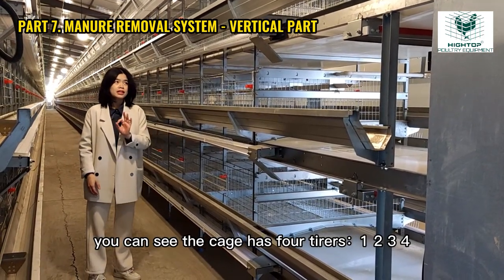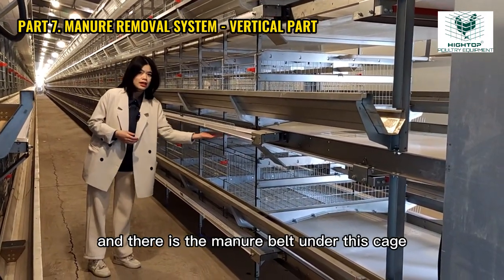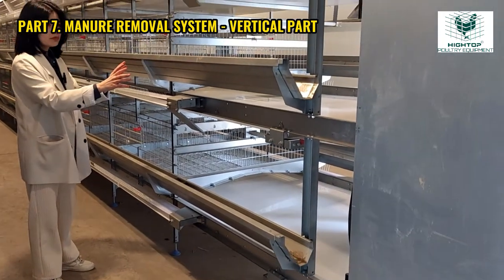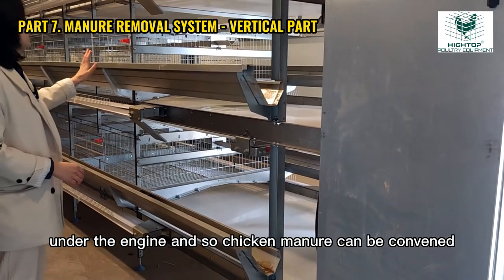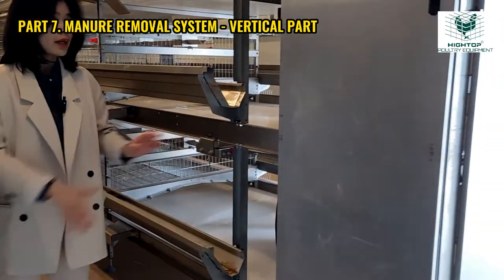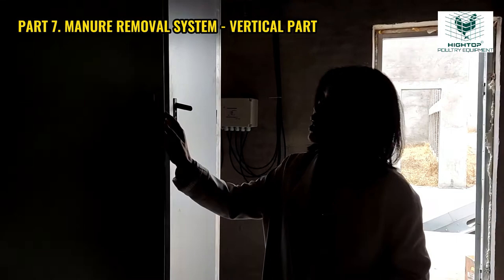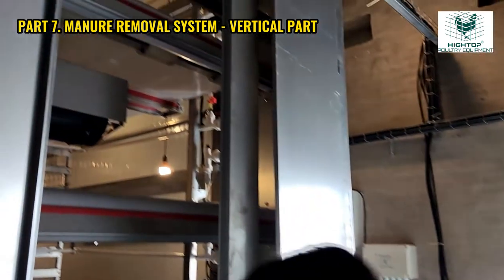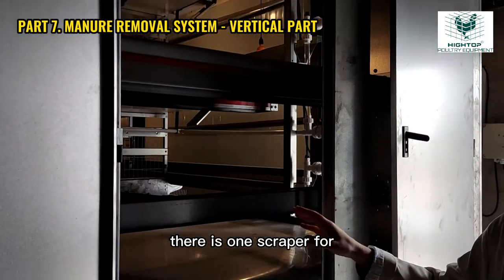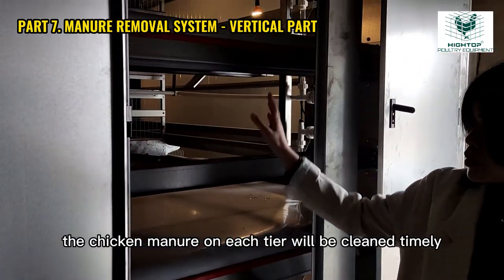You can see the cage has four tiers — one, two, three, four. There is a manure belt under each cage. The chicken manure will drop on the belt and the belt will run like a circle under the engine. Chicken manure can be cleaned from each tier to the end part. At the end part, there is a vertical chicken manure cleaning machine. There is one scrapper for each tier of the cage, so the chicken manure on each tier will be cleaned timely.